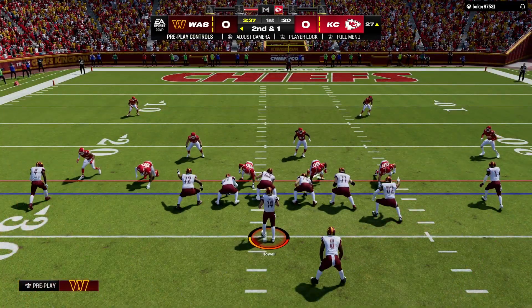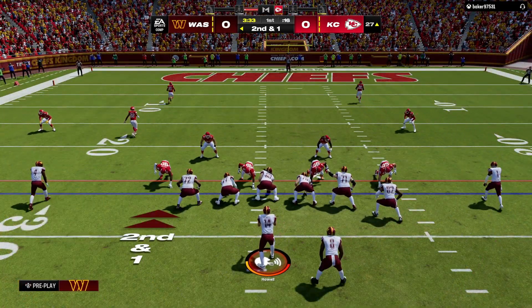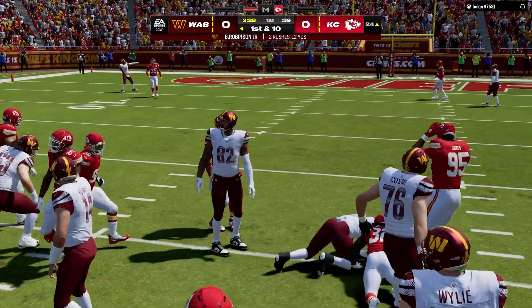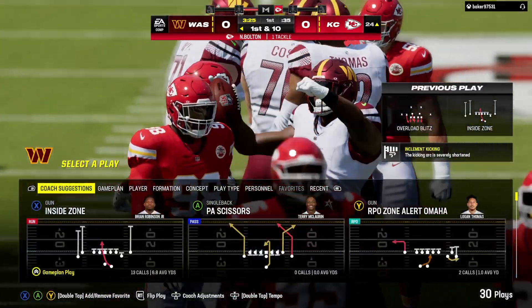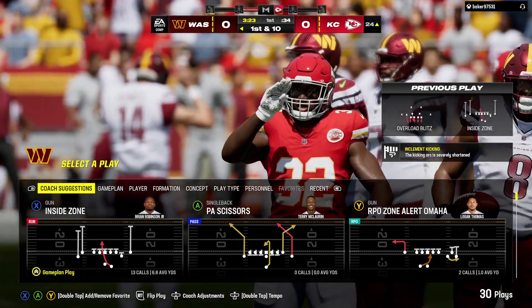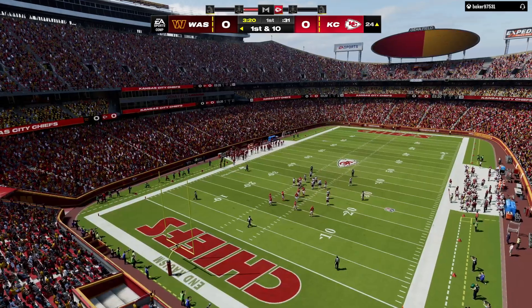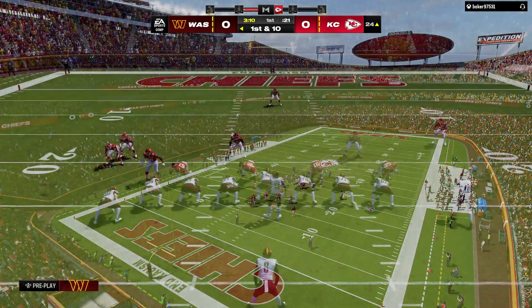Everyone likes to run block if you're an offensive lineman — nice early burst, nice gain too. On second down, another shot for Robinson, and they'll be inside the 25 now at the 24. They'll get three as the drive continues — it's a first down. Second and one, and they want to run the football. This is where every back in the league is supposed to pick up the first down.